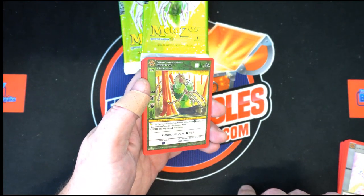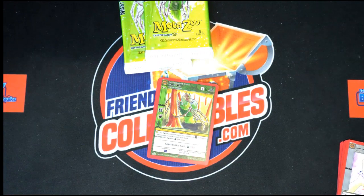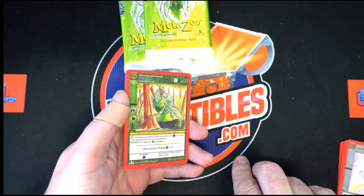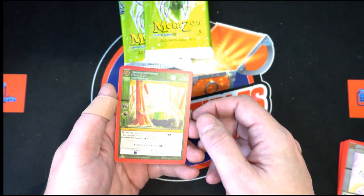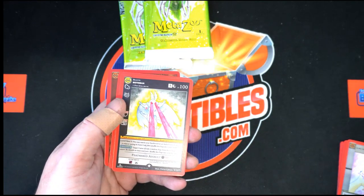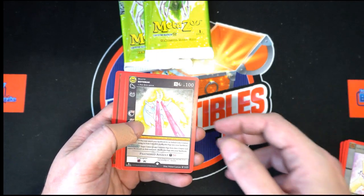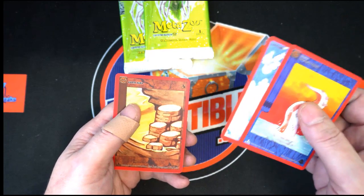Well, the glare is something fierce right now. Let me see if I can fix that a little bit. Nah, it didn't really do much there, did it? But that is a Reverse Hollow. Shimmer is on the character, and then we've got a regular Mothman — very nice. That is very nice indeed as well. Tentacle Token, Daytime, and Earth Ore.